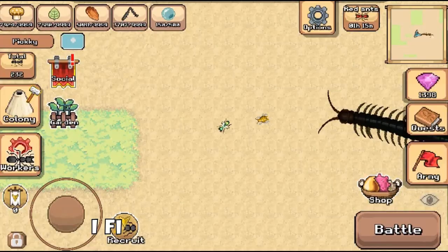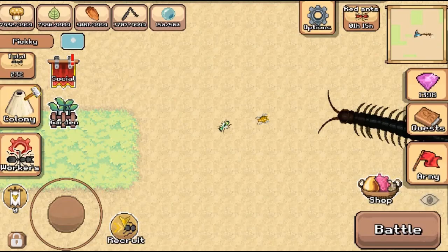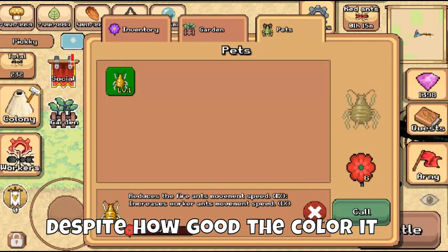Hi guys! Did you see something behind me? Yes, I finally got a pet aphid and I like its golden color. Despite how good the color is, the reduced fire and speed stat is kinda useless, I know. And because it's just 1%, I can't totally tell the difference.